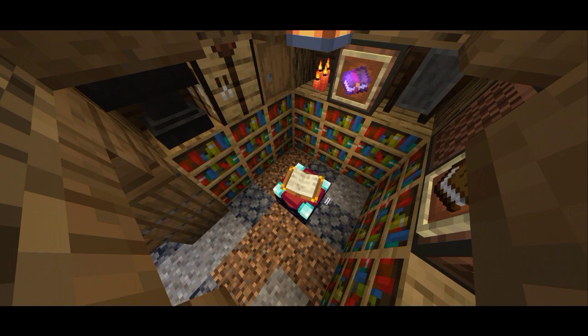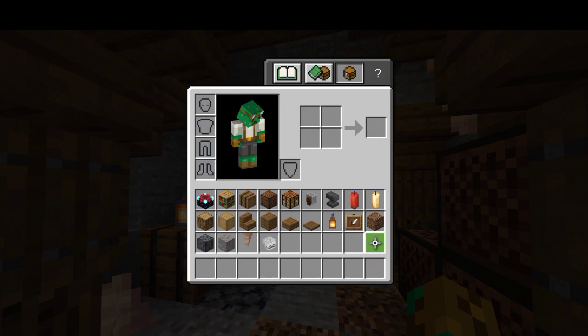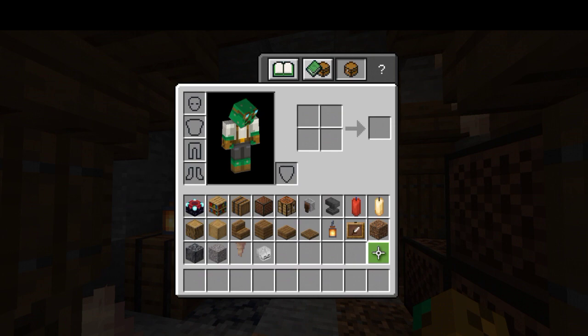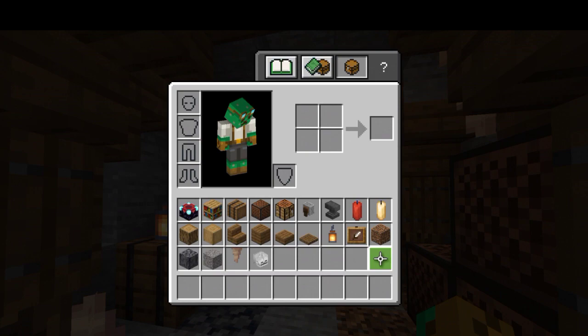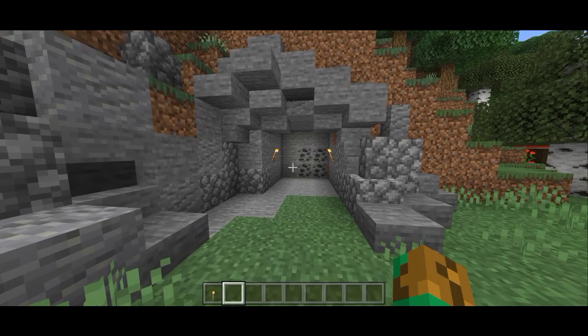A really simple enchanting room for Minecraft survival. So let's get started. This is all the stuff we're actually gonna use for this tutorial: an enchantment table, a bookshelf, barrel, a note block, crafting table, grindstone, anvil, two candles, oak stripper, oak stair, wood block, slab, trapdoor, lantern, item frame, coarse dirt, gravel, dripstone, and skeleton head.